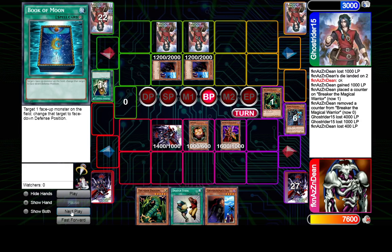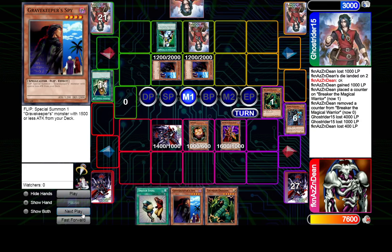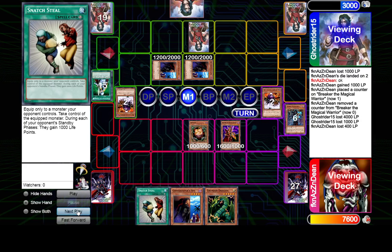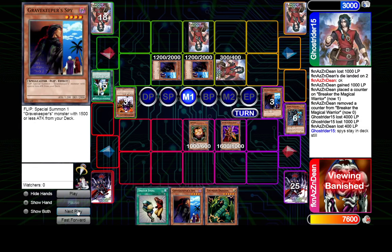Now we would want to set the Dekoichi, because we want to draw into and out the Spies. Our Spy adding more pressure to the board isn't really that relevant — what's relevant is drawing something to deal with their Spies and apply pressure, and Dekoichi will let us dig for that. Dean decided to banish Spies from their deck rather than Dekoichi.